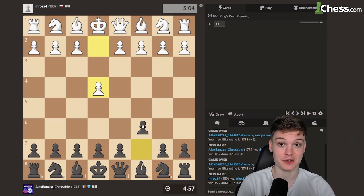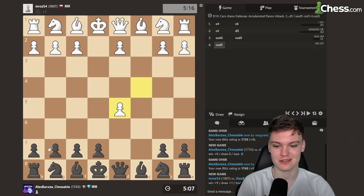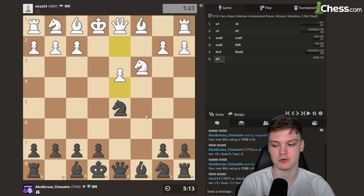Alright, getting the black pieces. Opponent goes e4, it is time to play the Kan, and we're running against the pseudo-pawn — pretty interesting stuff. Just gonna go d5 and see whether he's gonna hit me with like a4 to try to hold on to the pawn, but it just seems he's playing some kind of normal line.